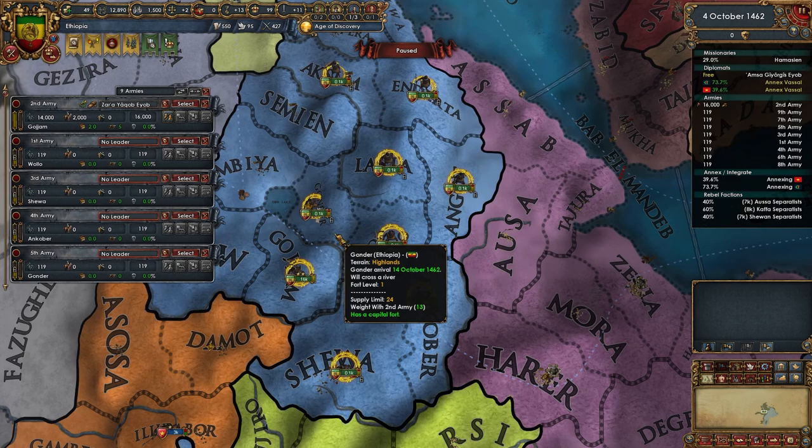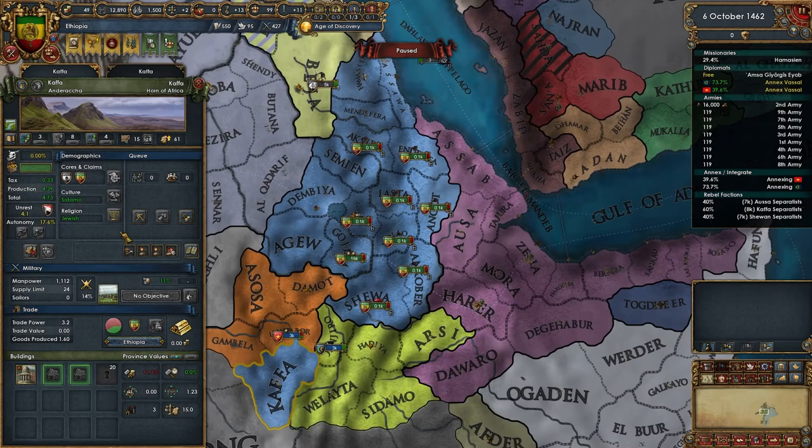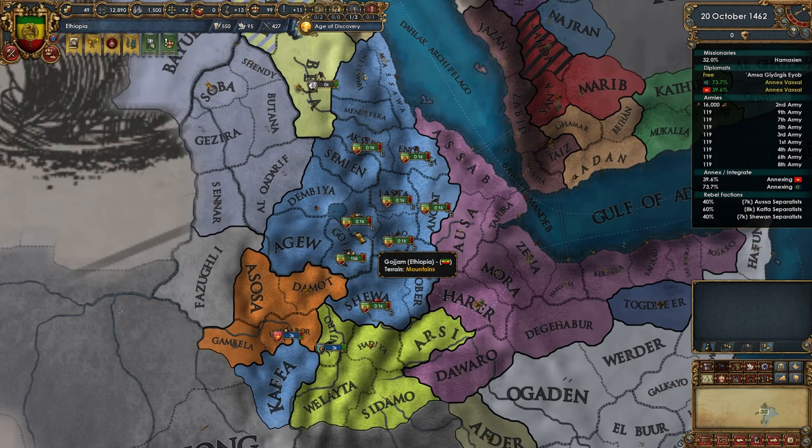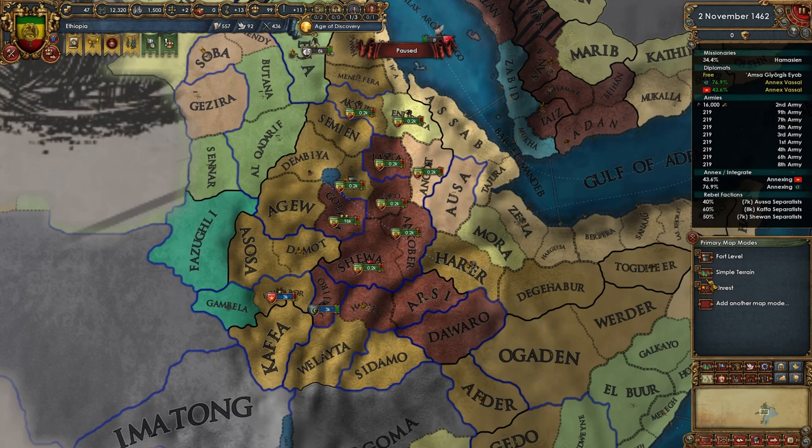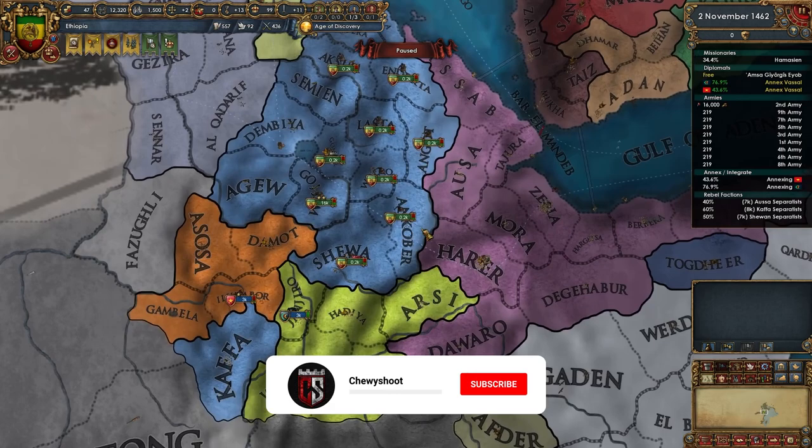Welcome back everybody to 1.32 here in Origins in EU4. I hope that everybody has been having a wonderful day so far. The development here in our gold mine is going to be quite useful. Now we don't have a navy so that's going to be problematic, but my intention is to essentially use this terrain. Using the simple terrain map mode - very useful tip: if you right click down here you can add more map modes to your map keys and your hot keys will switch between them.